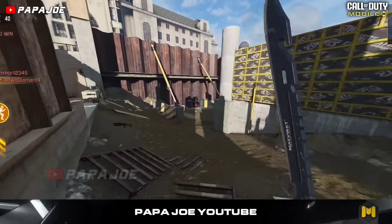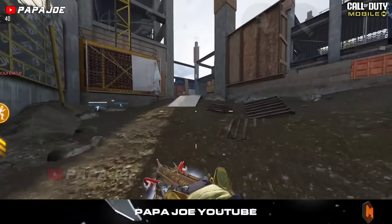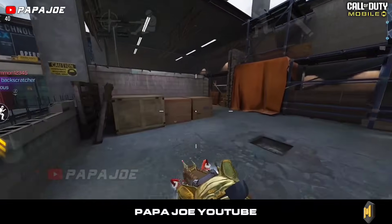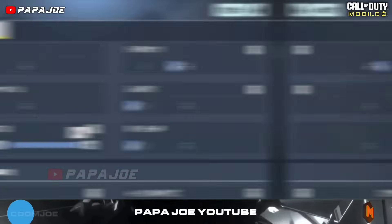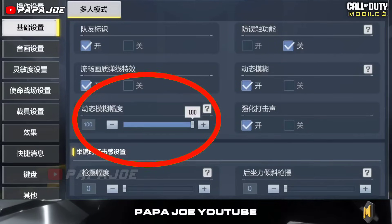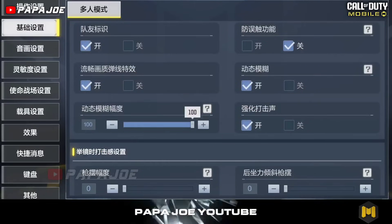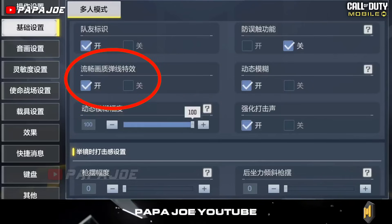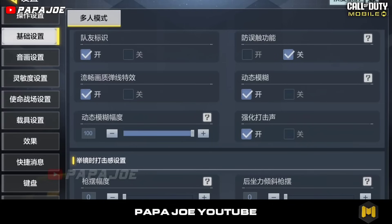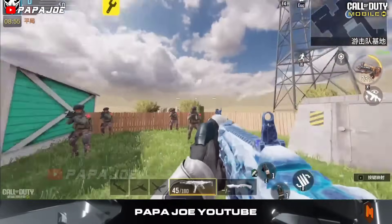We start the video with some new and already known settings which, according to information, will finally be available for Android devices for the new season. The first setting added by the developers in the new test server update for the Chinese version is the new amplitude of motion blur setting, a new setting called motion blur, and a new smooth picture quality and elastic line effects setting. With the new motion blur settings disabled, your gameplay in COD Mobile will look something like this.